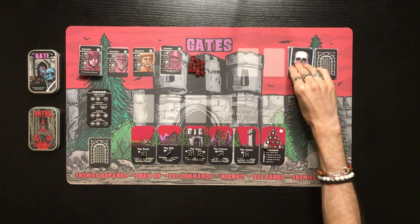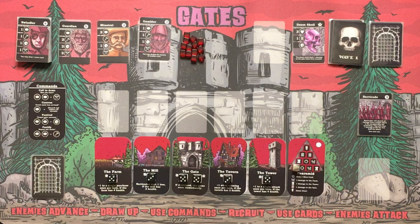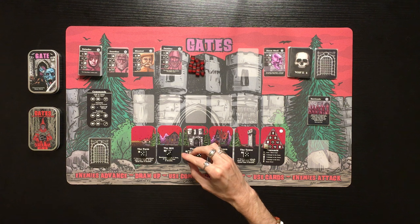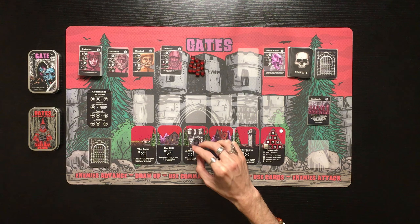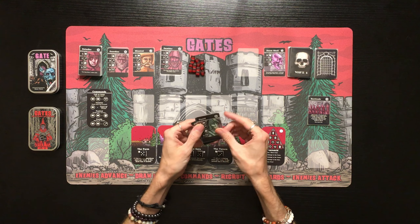First, enemies advance. The first wave one enemy is the Doom Skull — three health, one damage to the gate, causes no fear. It says the Doom Skull deals one damage to the gate when first revealed, so right out of the gate we take one damage there.